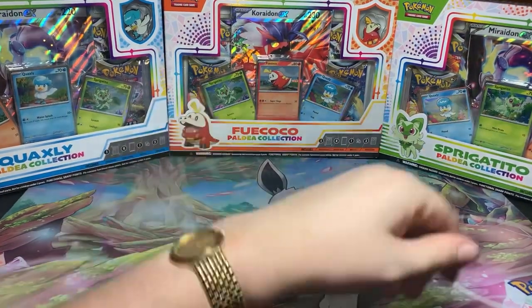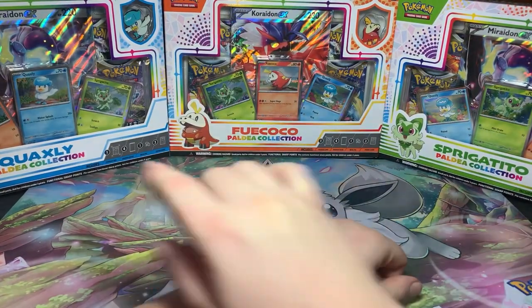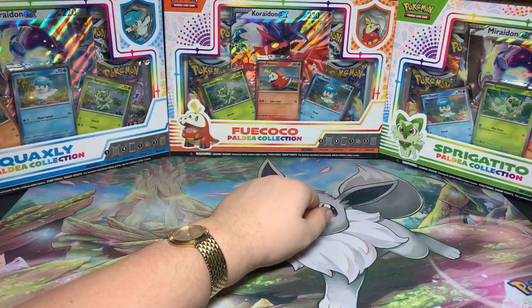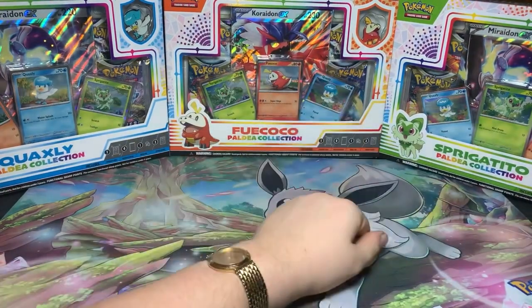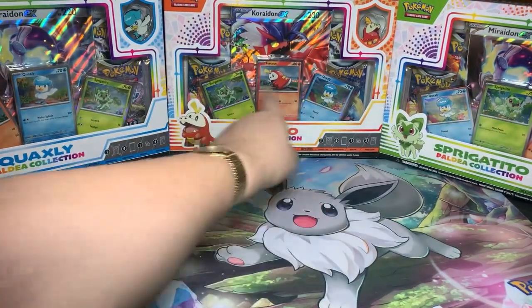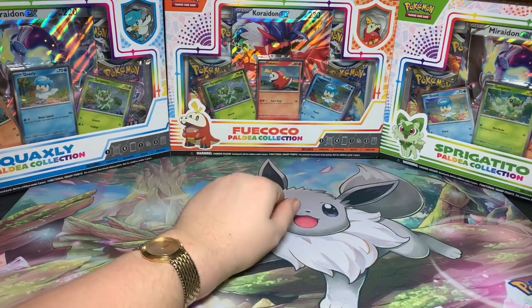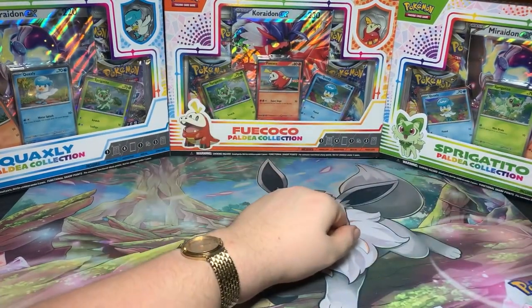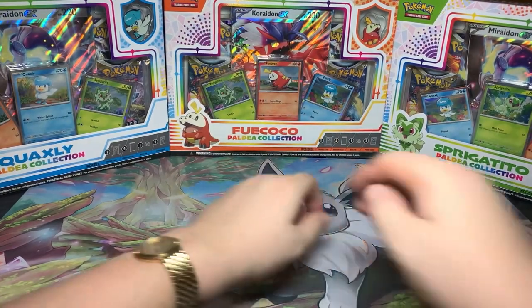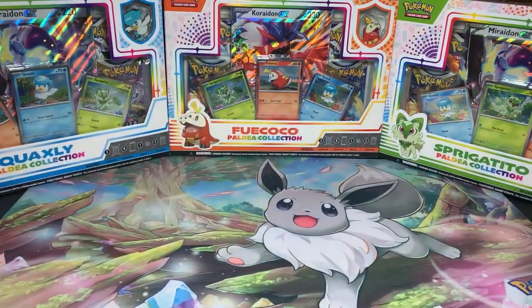It's going to take a bit of a minute to actually get everything out of the packaging. But pretty much in each of these, we get a Jumbo Redacted card of one of the two box legendaries, a pin of one of the starters, three promo cards with two different artworks depending which box you get, and I believe four booster packs in each. So let me go ahead and take everything out of their box and we'll check everything out.